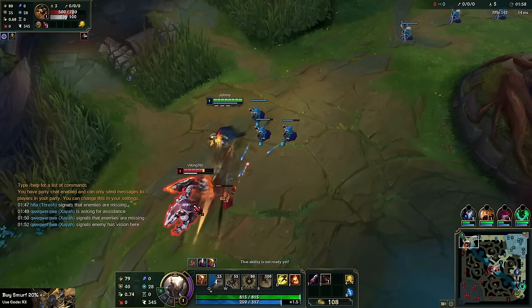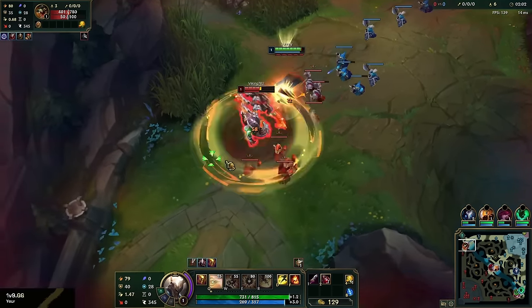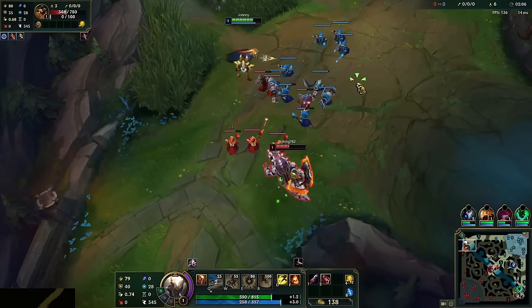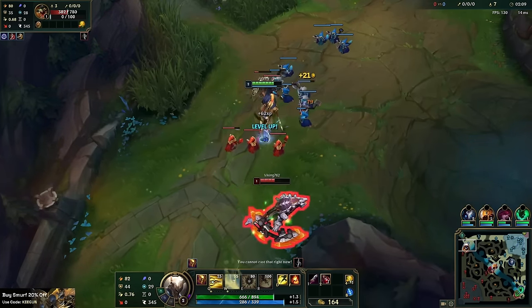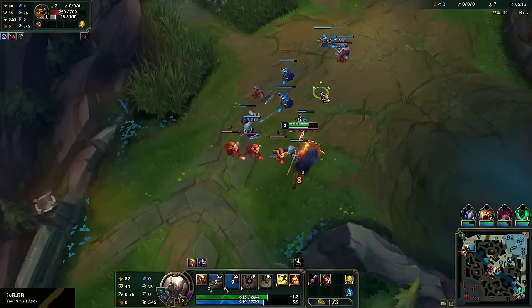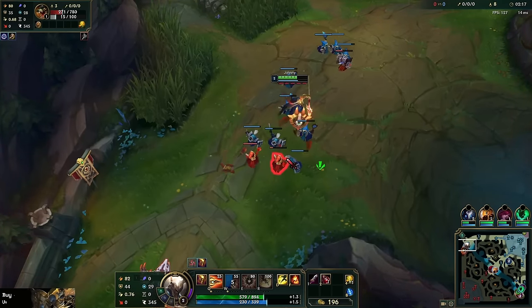We do have Hail of Blades, so in case he wants to attack us we do win these all-ins. Nice triple hit, very quick. So we got a little short level two burst trade and now we're playing for a third wave crash.